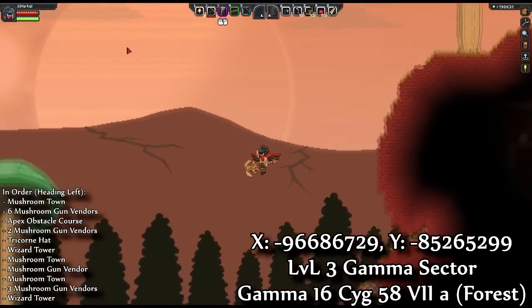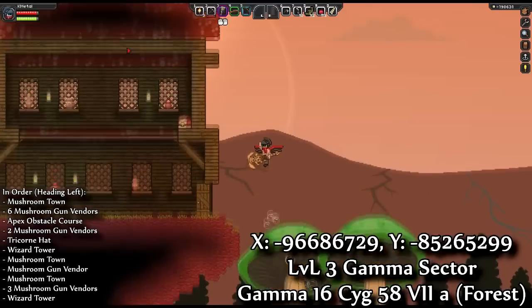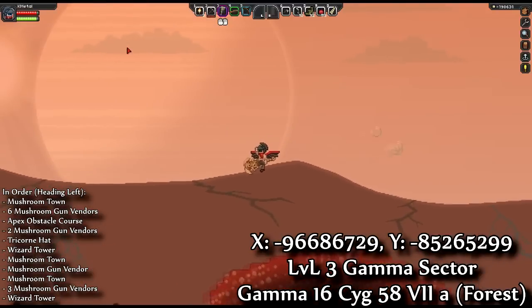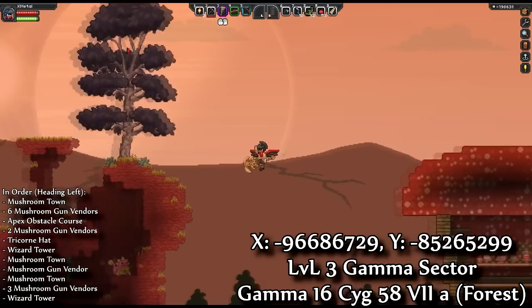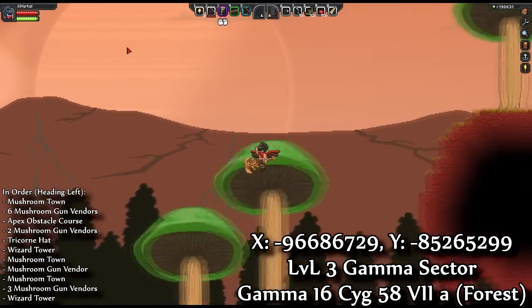I'll just go ahead and fly over everything. Don't forget to check the buildings — they also carry random Mushroom Blueprints and whatnot. If you defeat the Mushroom Guys themselves, they have a chance to drop their head. It's kind of morbid. Anyways, coordinates will be up on the screen.